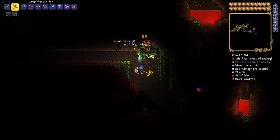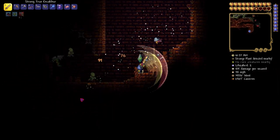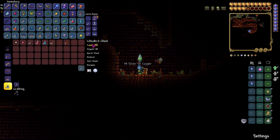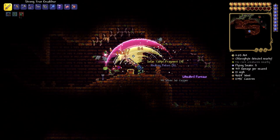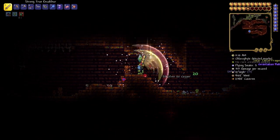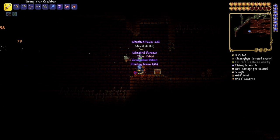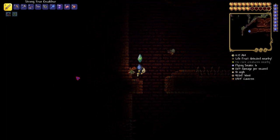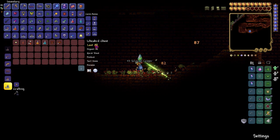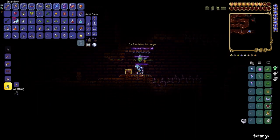I want to go ahead and open up some extra chests and get some stuff here. Do chests exist in this area? Please — I just need a solar tablet. I got the fragments, which are what's going to let me craft it. Don't step on that! Yes — we got one! That's all we needed in here, but we might go around getting more fragments to make some more. We got what we needed.